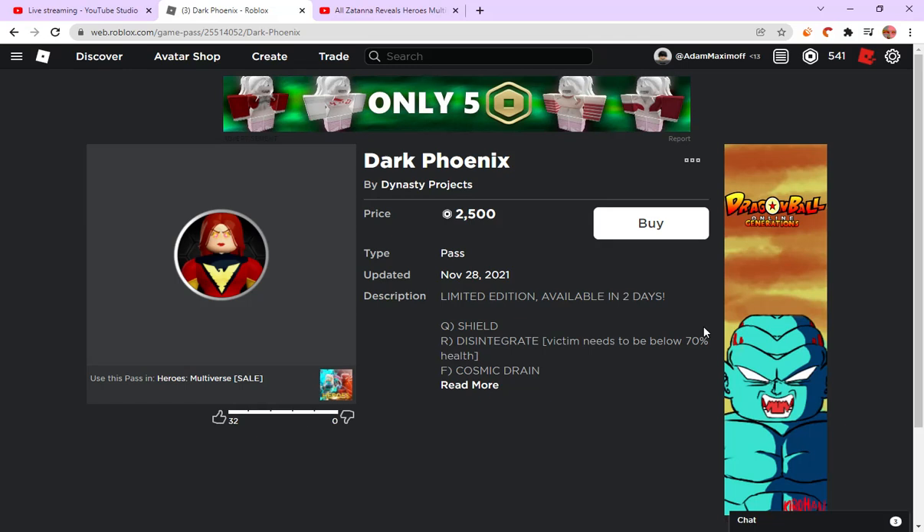Dark Phoenix — the old Dark Phoenix doesn't get a buff, she only gets an exclusive skin, I'm not sure which one it is. She is like 2.5k; I thought she was gonna be 2.7, not gonna lie. She gets buffed abilities — her Cosmic Drain is buffed and her Meteorite is buffed, and these are damage-wise I believe, unless for all moves above, but yeah.